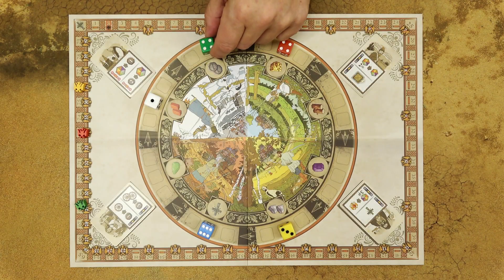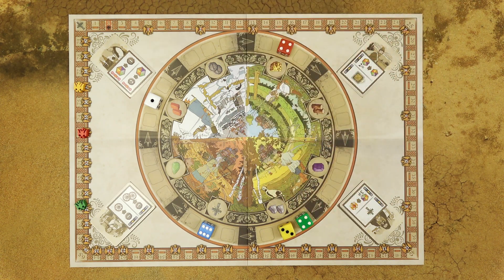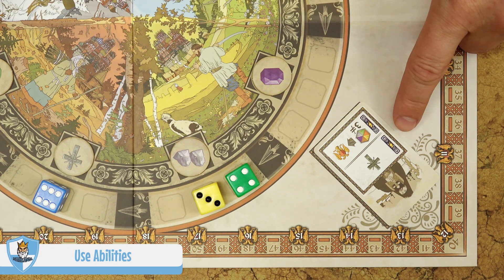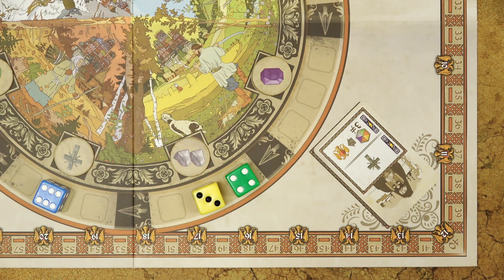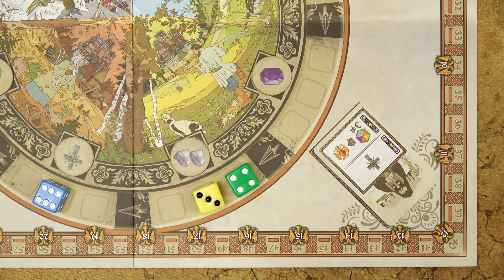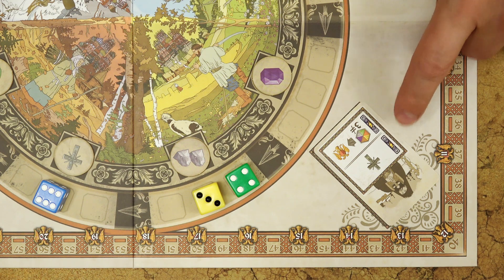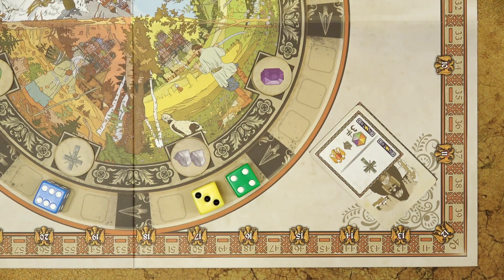If another player uses this die and moves it four sections, that player gains four stones. The second market action allows you to use one of the abilities on the card in the same quadrant where you placed your die — you can only use one of the two abilities. The ability descriptions are in the rulebook; abilities with the flash symbol can only be used once per turn, while abilities with the red symbol can be used as many times as you want on your turn.